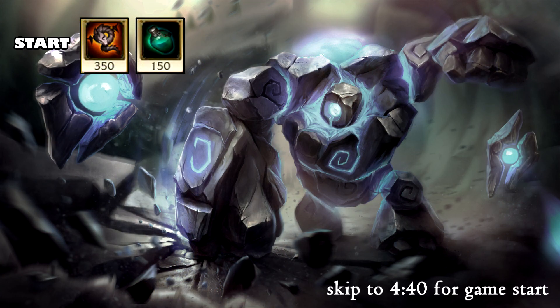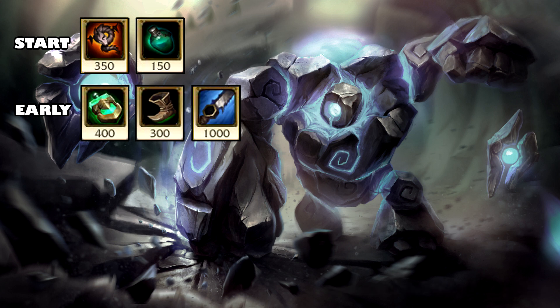We're going to start level 1 with a Hunter's Talisman and a refillable potion, so we can sustain through the entire jungle for the first clear. At our first recall we can pick up a Hunter's Potion and basic boots — those are the first priority — and then with extra money we can pick up the Stalker's Blade or just an attack speed dagger. There's no need to rush the jungle enchantment.